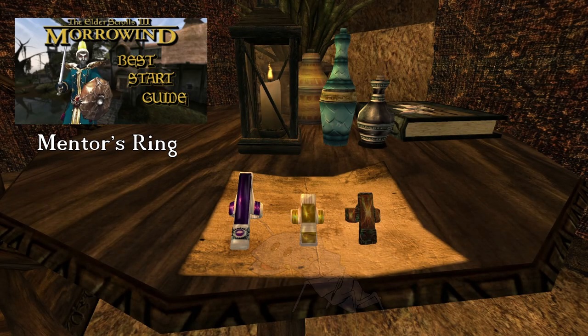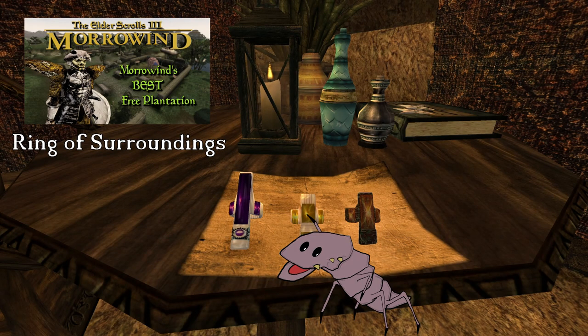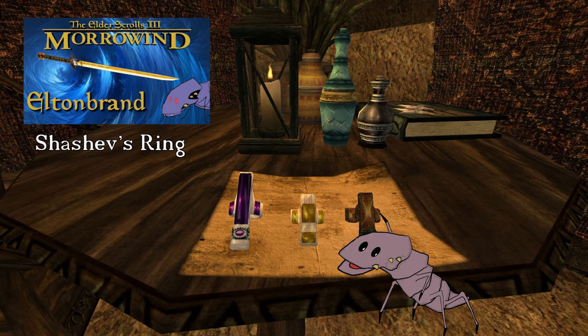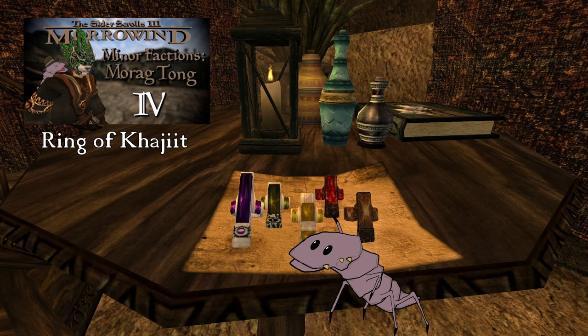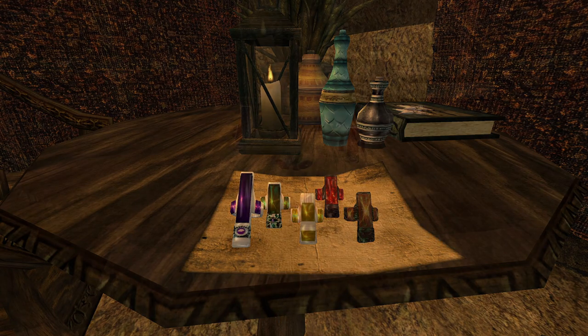Early on in our journey, we found the Mentor's Ring, a very powerful ring for spellcasters. Later on, we came across the Ring of Surroundings, a ring treasured by thieves, and Shishev's Ring for the assassins out there. Recently, we acquired Shayagorath's Signet Ring and the Ring of Khajiit. That's only the beginning though, because today we're adding three more amazing rings to our collection.